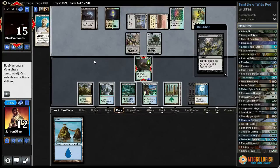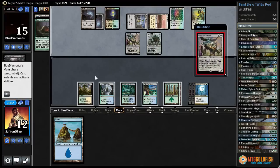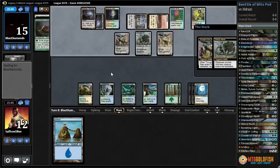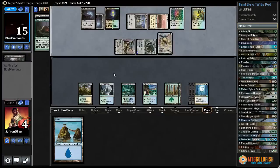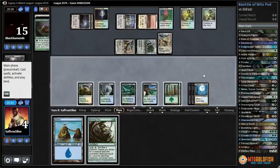Let's hold the land — will they draw a Path or Swords? Oh my god, what a draw! Well, now we're probably dead. They get the Thought-Knot, hit us for eight, and I don't think we have an out to this. Even if we just rip Battle of Wits it's too slow. Our best draw is another Detention Sphere to get both Thought-Knots. Needed one more counter — they have Chalice on zero too. We draw a Birthing Pod but have no creatures and that does it.